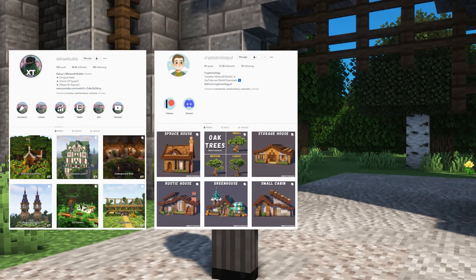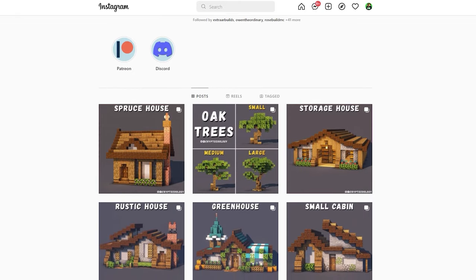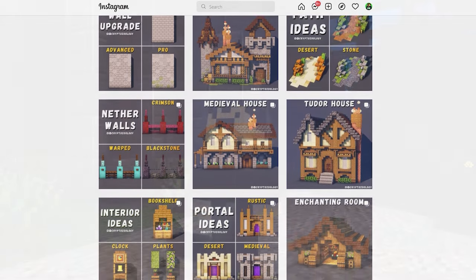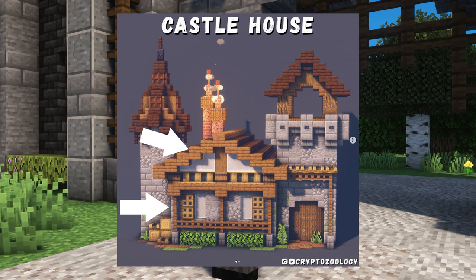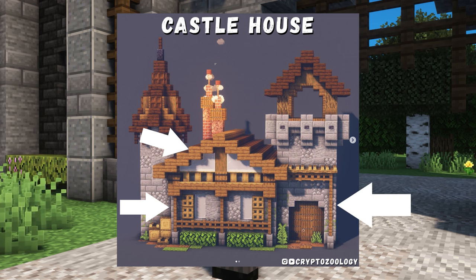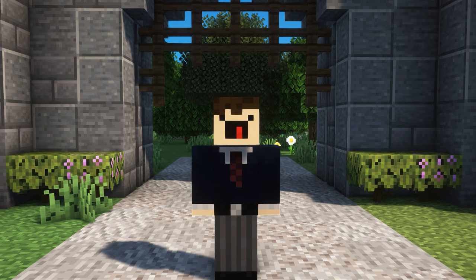Learn what looks good and what doesn't. Look at some great builds by great builders and take note of everything that makes them look good. For example, let's take a look at another great builder, Cryptozoology. Some things I would take note from this particular build of his are the walls are super unique, the roof is interesting and not bland, the entire house itself has a really cool shape to it — and the list can go on. Learn all of the things that make a certain build look good and apply it to your own.